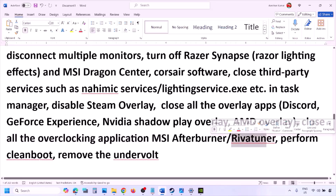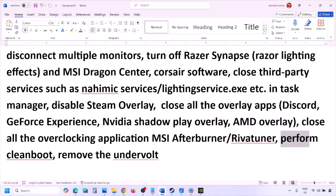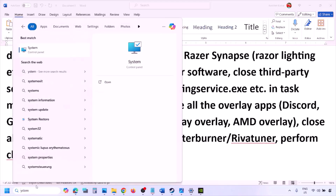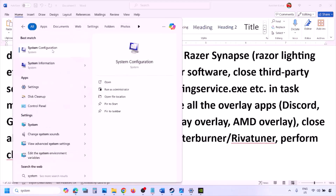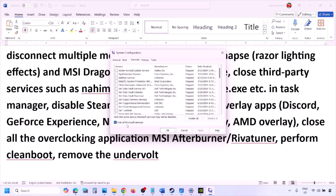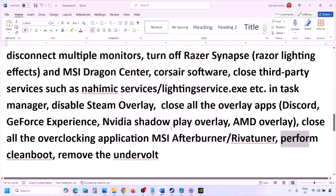To perform a clean boot, type 'System Configuration' in the Windows search box and open it. Go to the Services tab, put a check on 'Hide all Microsoft services,' then click Disable All. Click Apply, then OK. When prompted to restart, restart your computer and then launch the game.